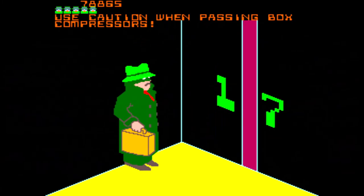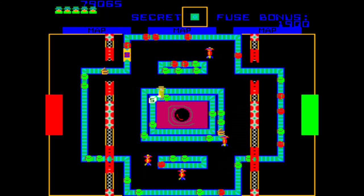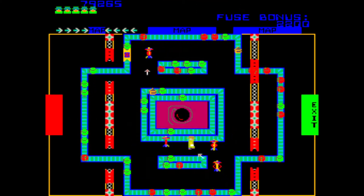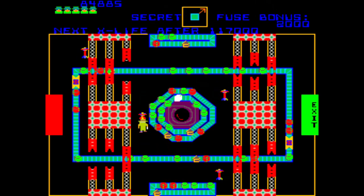Beginning with level 17, you will now need to deal with the box compressors. The compressors will be surrounding the conveyor belts and will open and close in a predictable pattern. Every time the compressor closes then reopens, a green canister will emerge from it. There will be one set of compressors in each corner of the playfield. You need to cross these compressors when they are open or they will crush you and cost you a life. Level 18 will have two compressors on each corner and level 19 will have three compressors in each corner of the playfield.